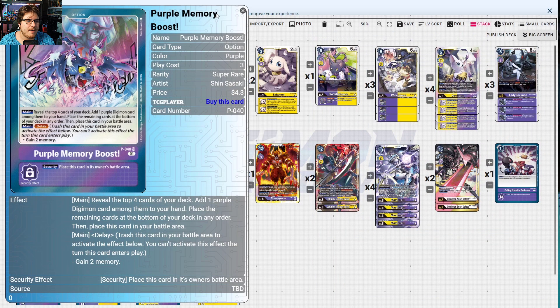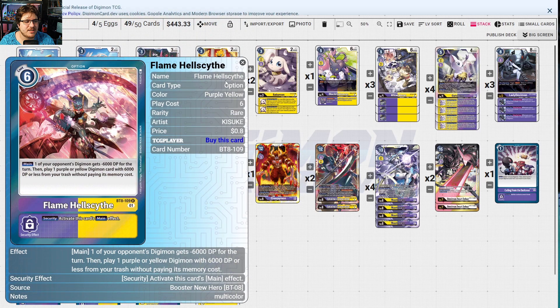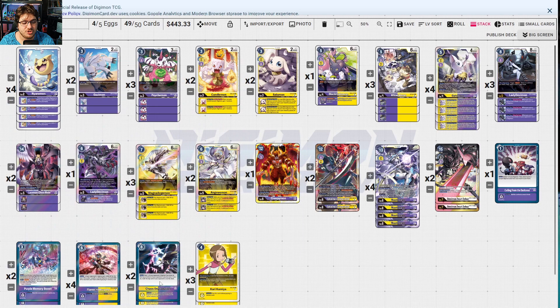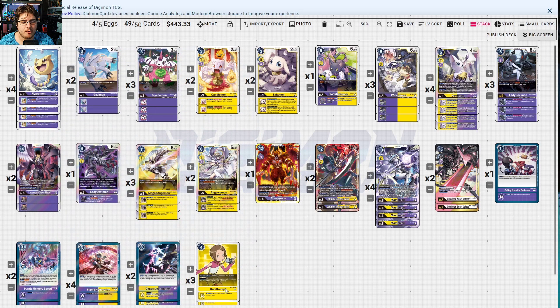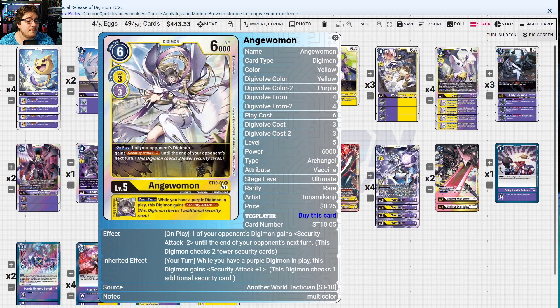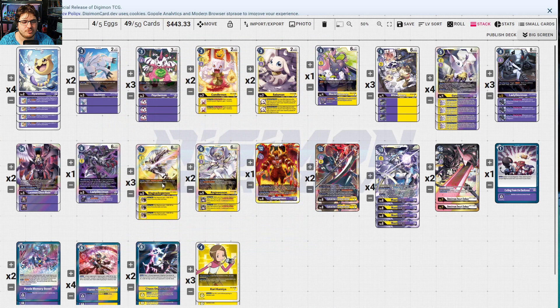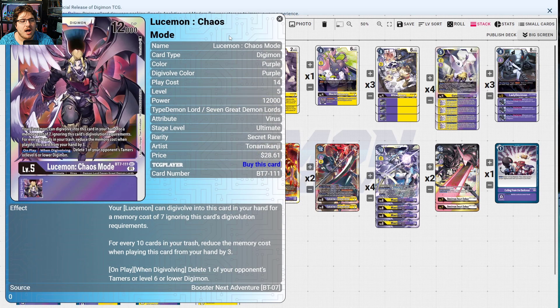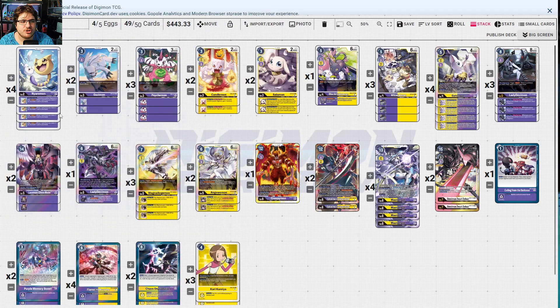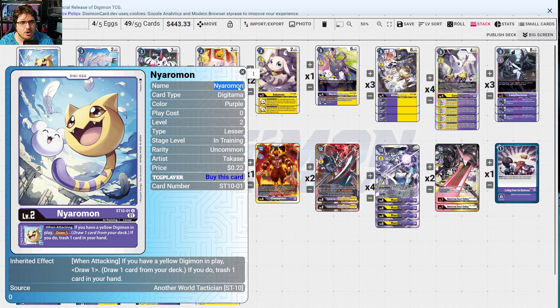Calling from Darkness recycles your cards. Sword of Feather pops tamers — a big threatening card. Purple Memory Boost searches. Flame Hell Scythe gives minus 6000 DP and plays one of your ultimates — huge. Chaos Degradation removes big ugly threats and places them on top or bottom of your opponent's security stack. AngelWomon — on play, one of your opponent's digimon gets security minus two until the end of their next turn; while you have a purple digimon, this digimon gets security plus one — leads to Mastemon swinging for multiple checks. MagnaAngemon on play gives recovery one when played with Mastemon. LadyDevimon extends, searches, and sets up Retaliation. Lucemon Chaos Mode pops tamers and level six digimon.